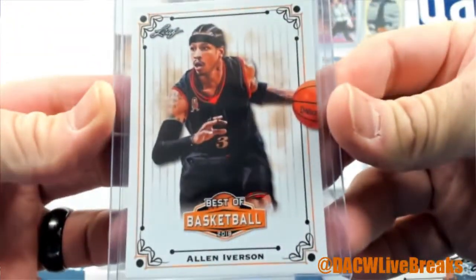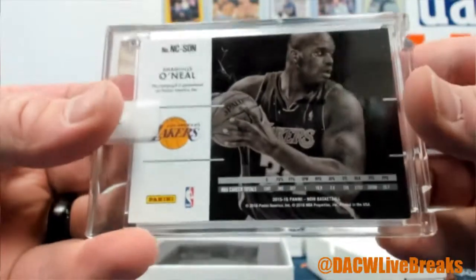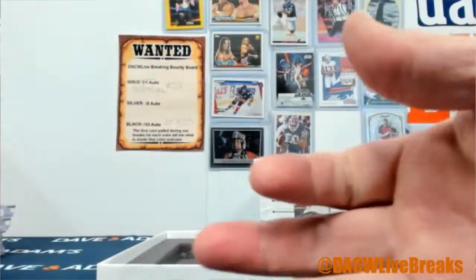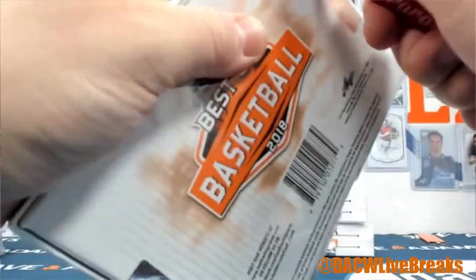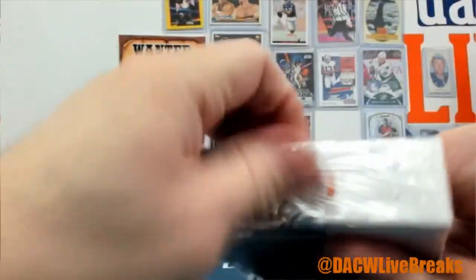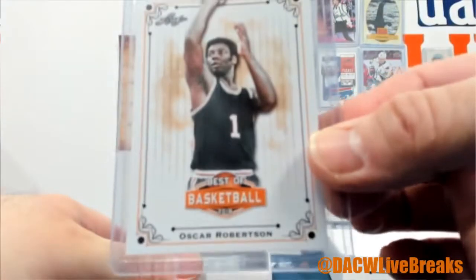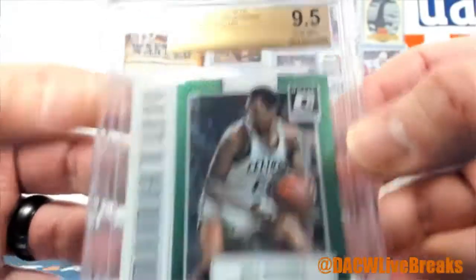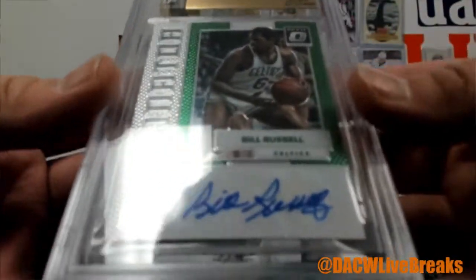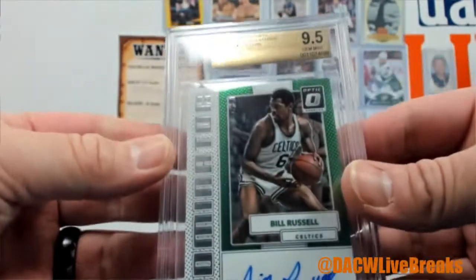There's Allen Iverson! And this is a Shaquille O'Neal out-of-25 Noir auto. Oscar, and the Russell — we got a 17-18 Donruss Optic Dominator sig, Bill Russell, very nice, 9.5 out of 10, number 8 of 49.